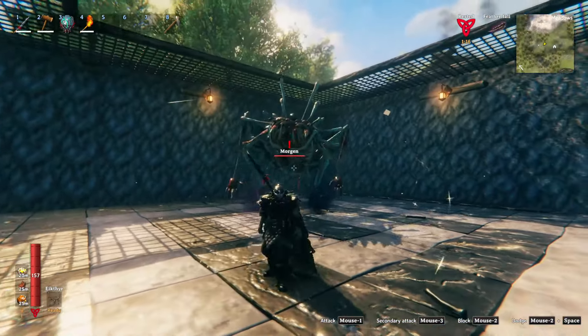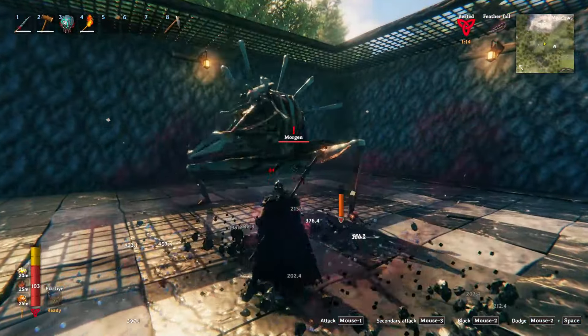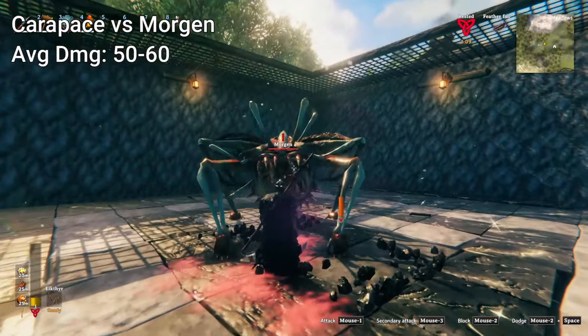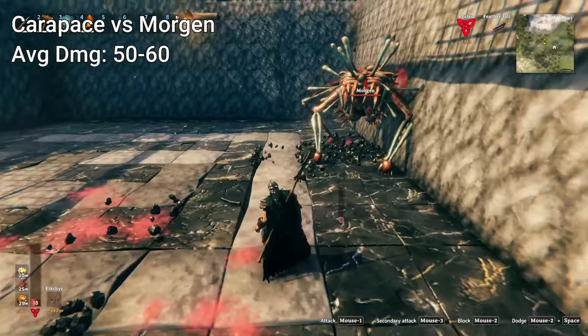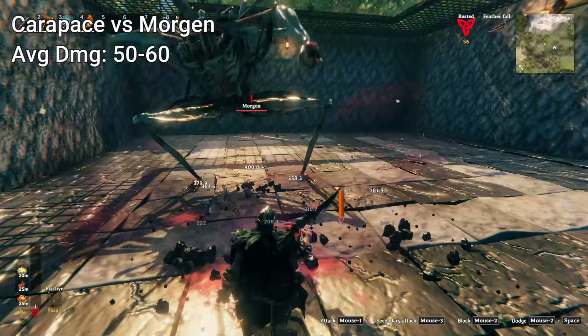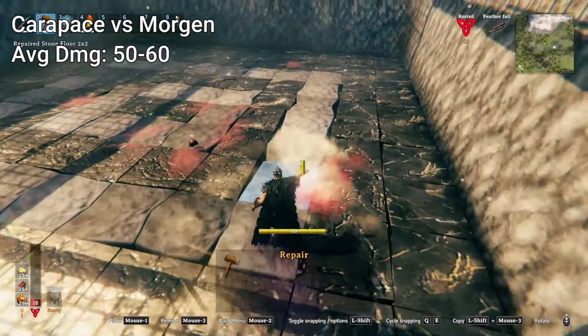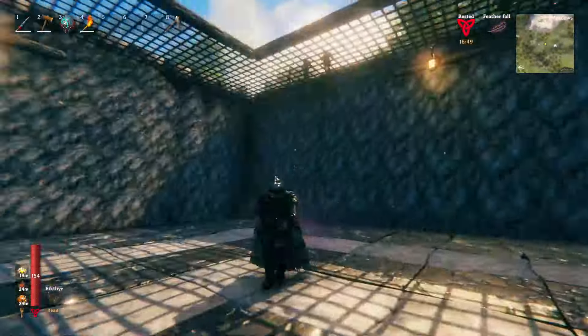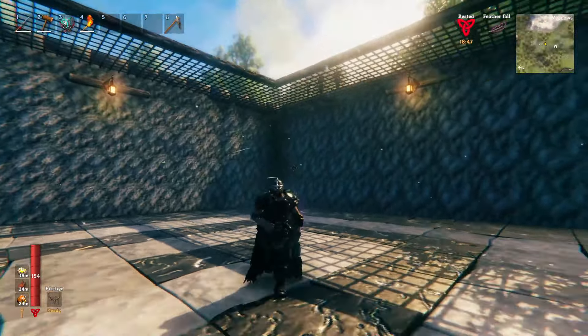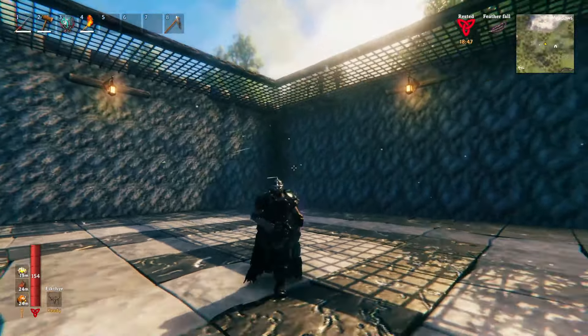Now let's show you how full Carpus deals with something of actual substance. This right here is a Morgan and they are scary. 54 damage — you are not taking many of these. He will tear you up. 58, 50. This guy doesn't take a quick little repair montage.